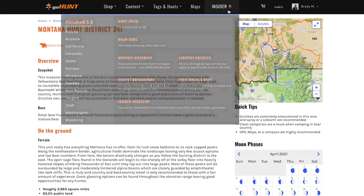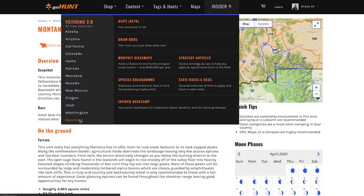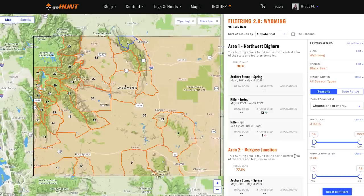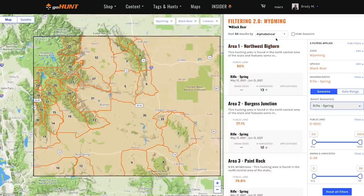Wyoming will be the same exact process. Jump into Wyoming, click on black bear. It shows there are 34 units in Wyoming that offer a black bear hunt. We just want to focus right now on the rifle spring hunt — and we still have 34 units. I would go through and sort by public land percentage, sort by number of bears killed, and run through those same filtered steps and dive into the profiles.